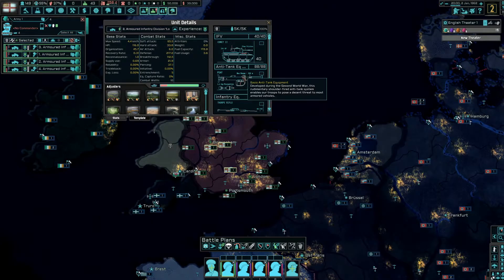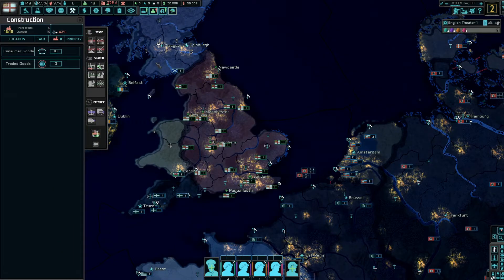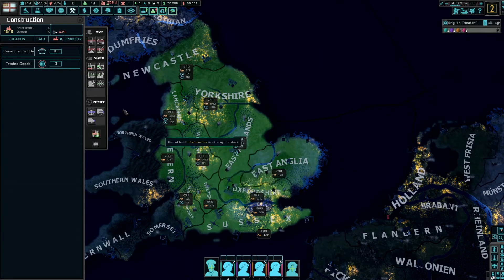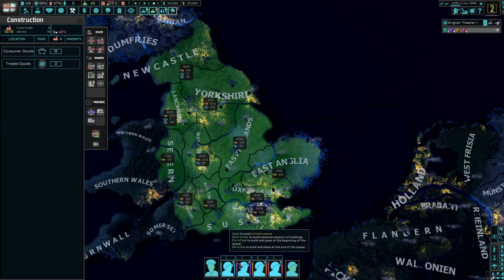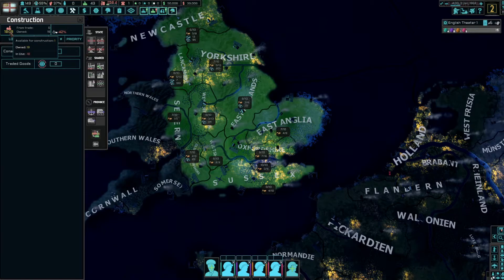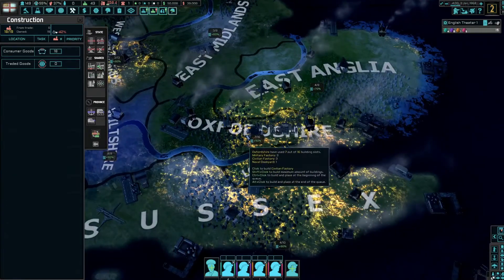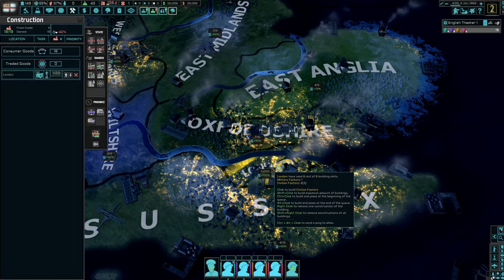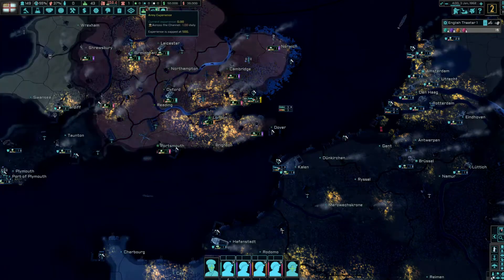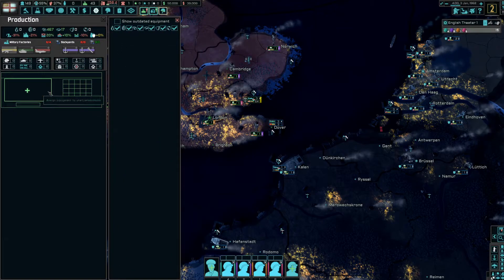We have some trucks — armored infantry, essentially mobile infantry. In terms of civilian factories, infrastructure is usually a good place to start to increase construction speed. London's already maxed out so maybe we need some more civilian factories in other areas, though it's going to take an absolute age to build. Military factories — we've got 14, which is not too bad.